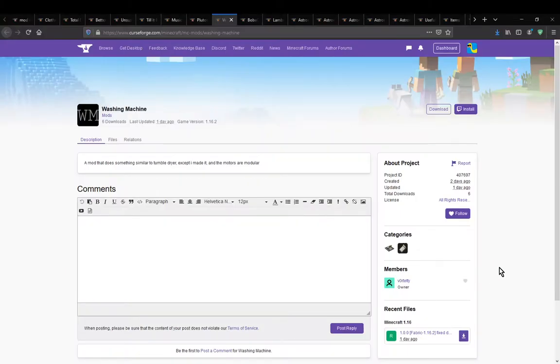Hello everyone, welcome to another mod overview, this time on Washing Machine, an add-on for Clotheslines that pretty much adds in a bunch of motors.